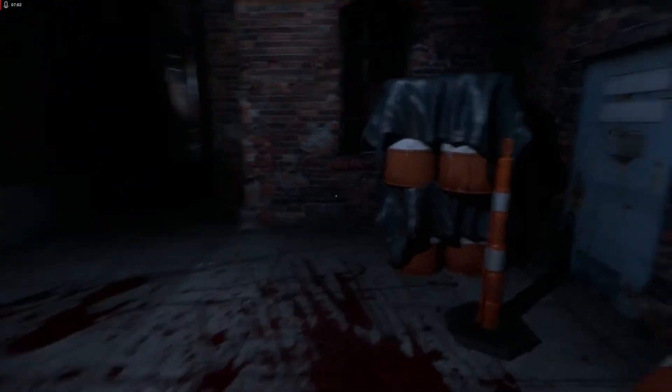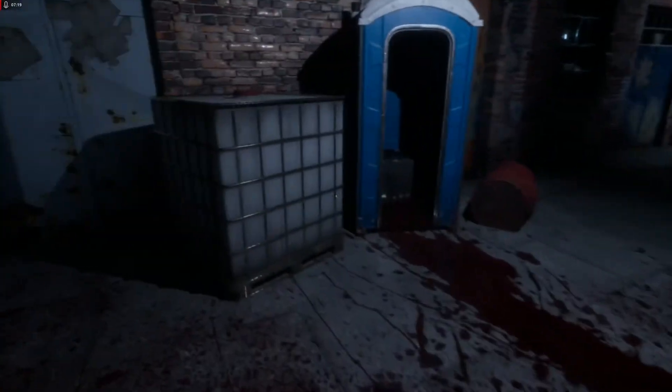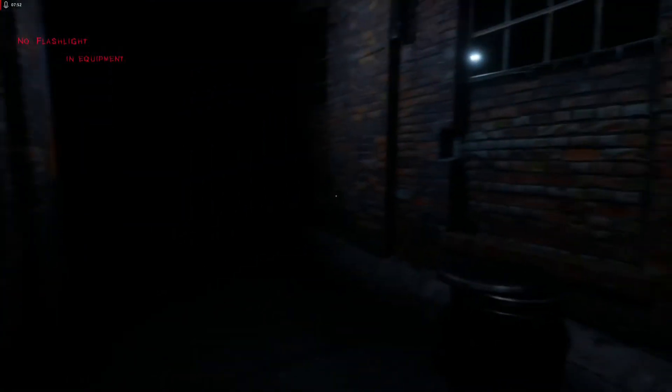Doesn't look like I have any stamina bar. Can I use anything? There's no indicator that I can use anything. Maybe if I pull a fire alarm, somebody will come and investigate the serious amount of blood that's here. Because it's not typical in the alleys that I've been in — not that I hang out in alleys very often. I went through a door — didn't realize that was a door I could go through. Is it dark?